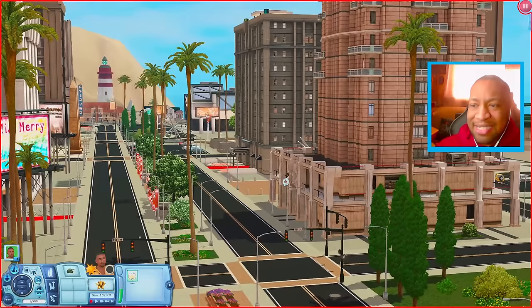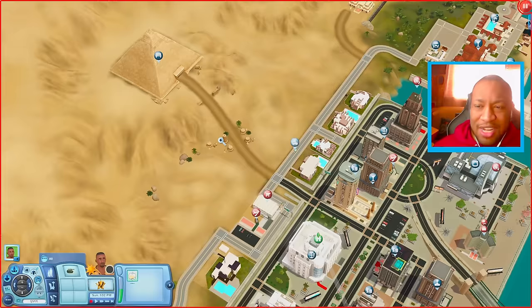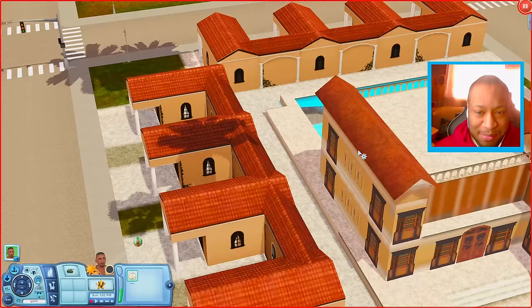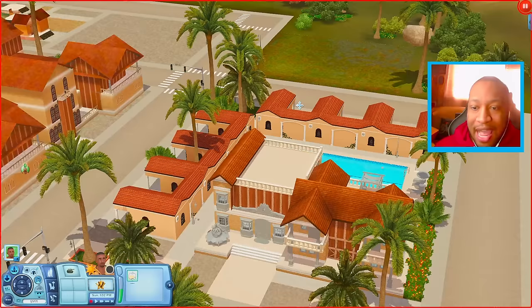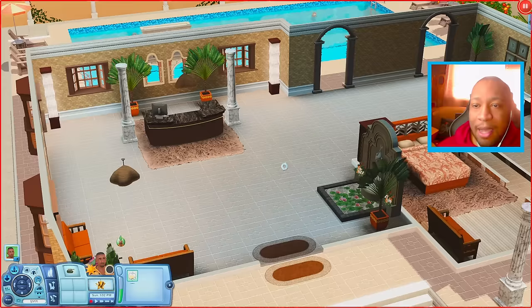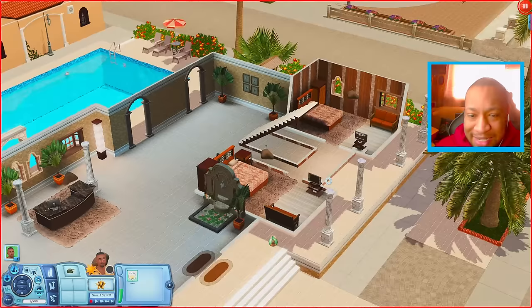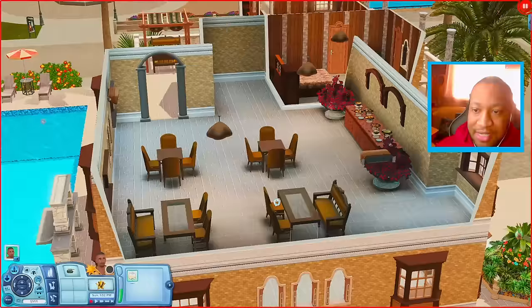For the bachelorette challenge, my sim named Twig was trying to get married. My Twitch chat made a bunch of sims and I put them through a series of challenges — nightclubs, dancing, games. Eventually we eliminated sims down to the last two, who went to the Pyramid of the Flaming Desert lot, and my Twitch chat voted on who should win. There are also a couple of resorts in this world — if a sim won a challenge I'd have them spend a night at a resort with the bachelorette. Inside the resort there are beds, a nice pool area, and upstairs a buffet room with tables.